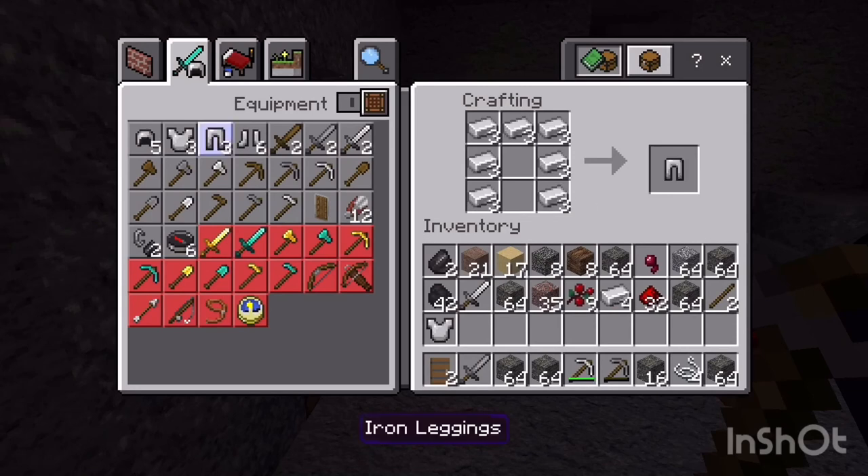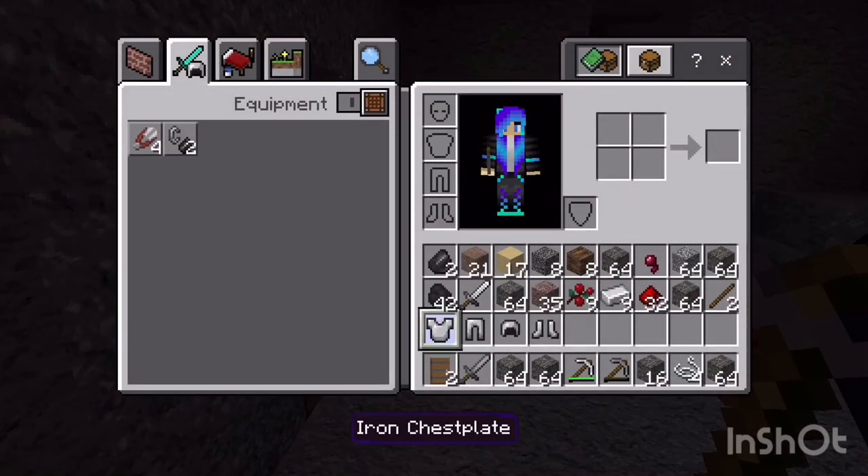Why does that happen? Every time I do that it flashes. Alright, I have iron armor now so I shouldn't die as fast.